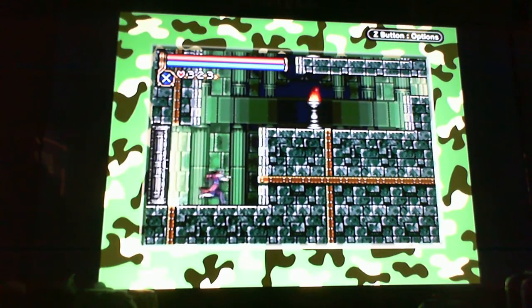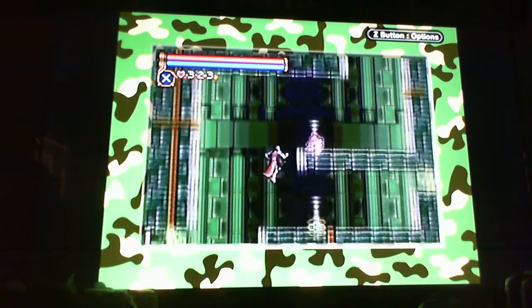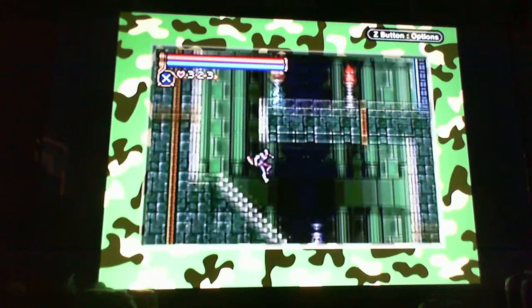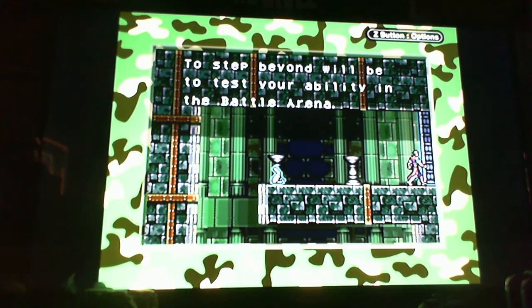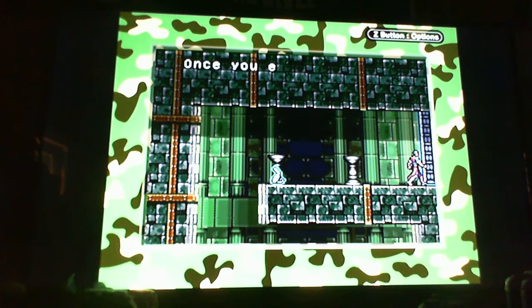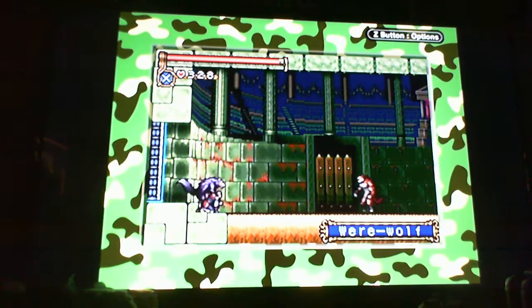Alright, here we are — the battle arena. You will also get every single one of the sub-weapons here. To step beyond will be to test your ability in the battle arena. Your mind power will be drained — you will not be able to use the DSS. Once you enter, you will not be able to leave until all are defeated. Kind of. Though you may be rewarded for your efforts. Alright, here we go — all the enemies are buffed up.